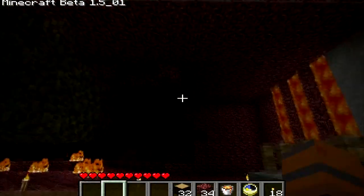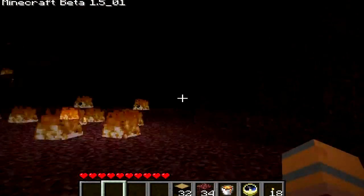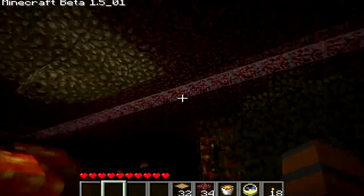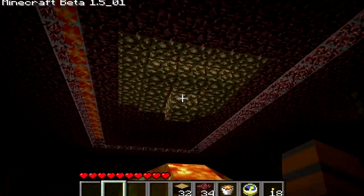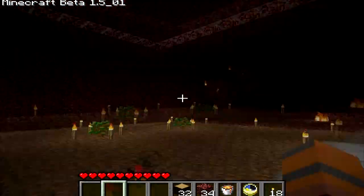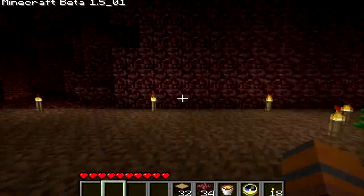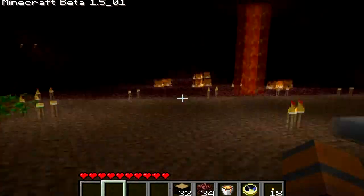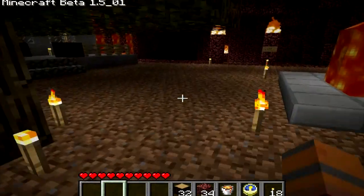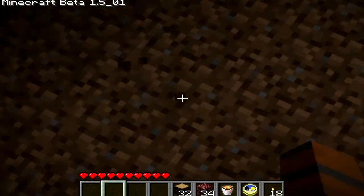I kind of squared out this room a bit, pretty much just opened it up and made it a bit wider. Did the lava lighting again. I made a little glowstone moon — or sun, I don't know. And I started growing a couple trees here; I got one growing already. Didn't turn out too bad. I replaced the ground with dirt.